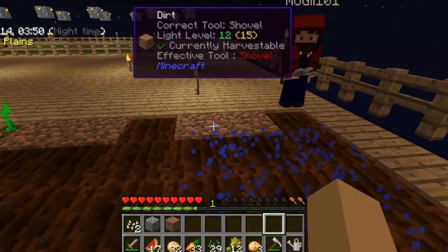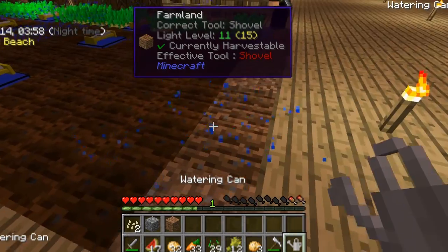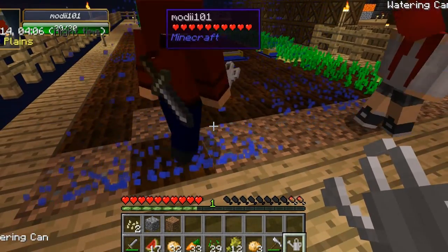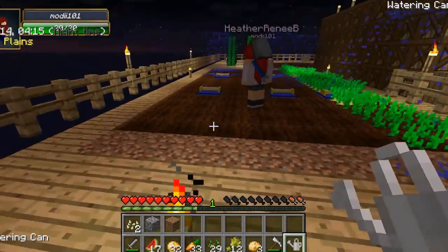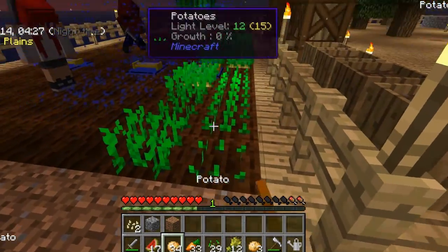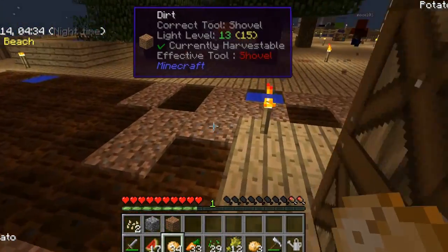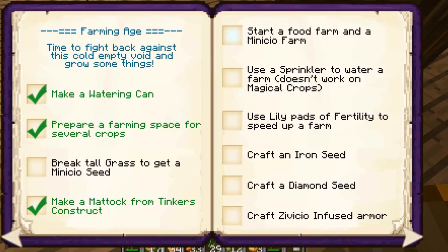Why is this not working? For some reason it won't plant — stop holding it down! Why are you jumping on it? Because it wasn't working, so he's mad. It's the dirt's fault. This is the little step-down practice area. All right, we got sprinklers — let's go to our books real quick and check off yet another thing. We are so good at this stuff. Start food farm: check. Use sprinkler to water farm: check.